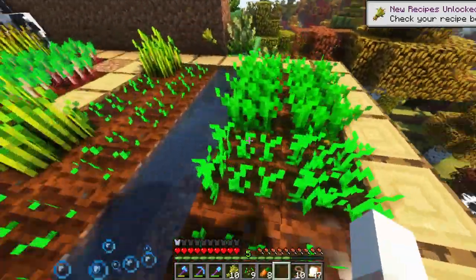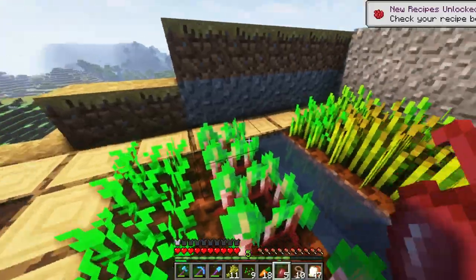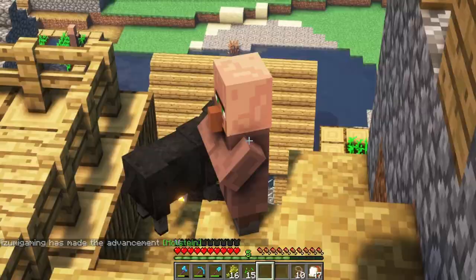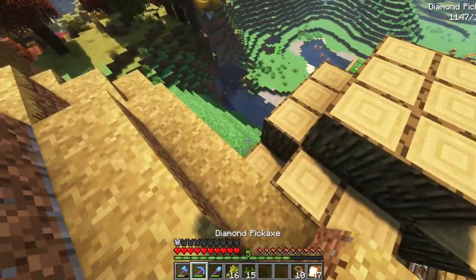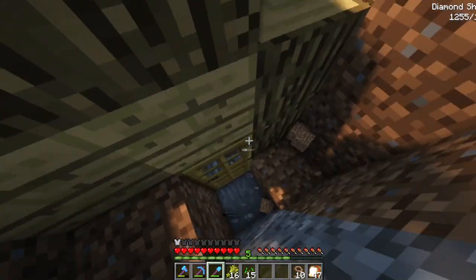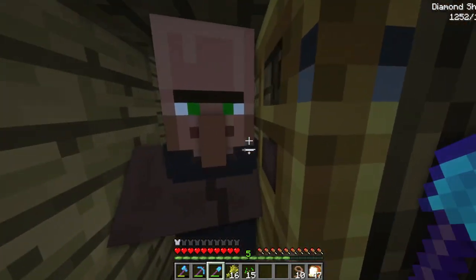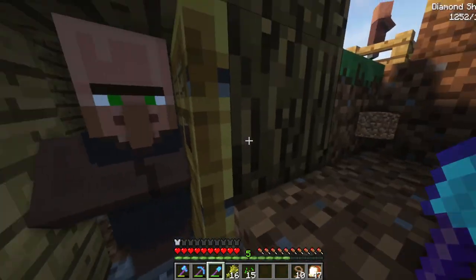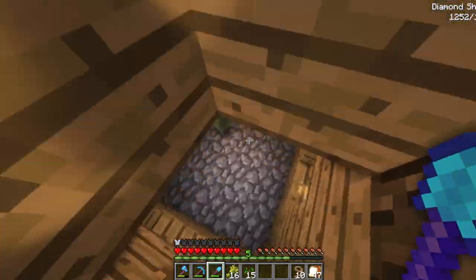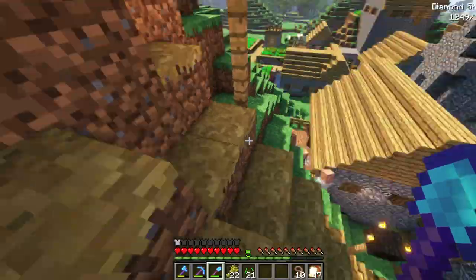I'm gonna steal some of your crops — apologies, but I assume you guys won't mind. I have animals to feed after all. This is quite the area to traverse, isn't it? I'm worried there might be a little villager stuck in here. And yep, there is — of course, there always seems to be at least one stuck. Hello! Nice house you got here — you're free now. That's very dangerous, but I respect the drip.